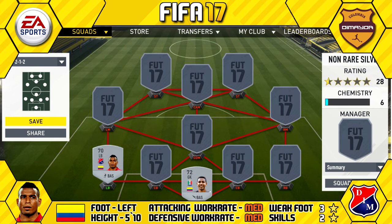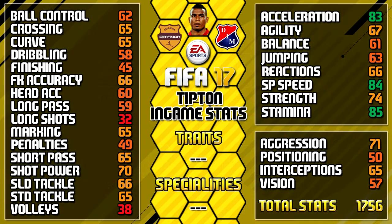Into our defense — at left back we have Lewis Tipton, 5'10" tall, left footed, medium/medium work rates, three star weak foot and two star skills. You can always pause for a close look at any of the in-game stats on all the players. His standout in-games are 85 stamina, 84 sprint speed, 83 acceleration, 74 strength, and 71 aggression.